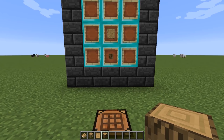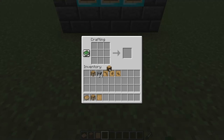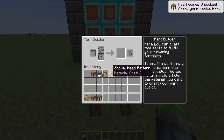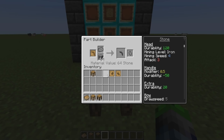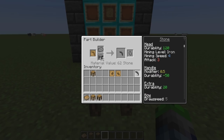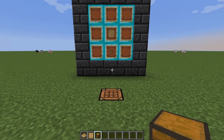After we have the stencil table set up and our blank patterns turned into stencils, we're going to make the part builder. To make the part builder, you just need oak wood with a blank pattern above it. This allows us to place our stencils in here along with a block of material, and that's how you make a part of the tool.